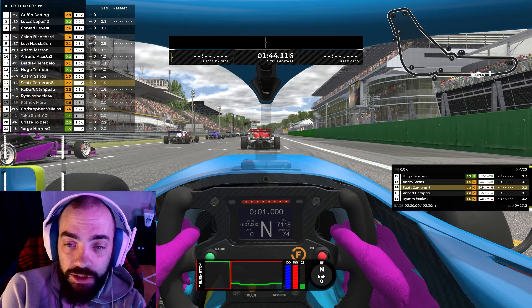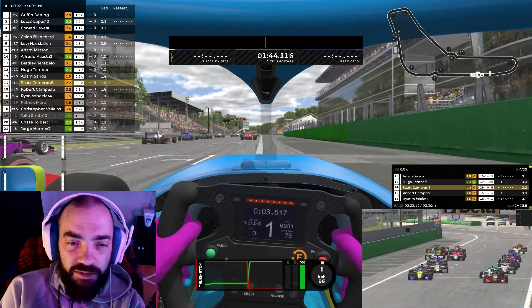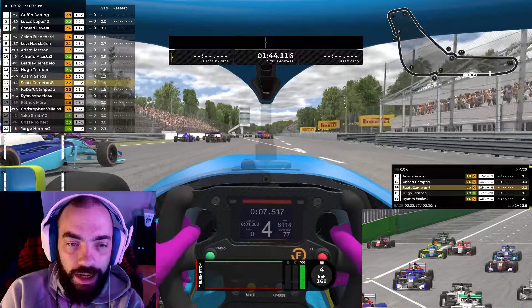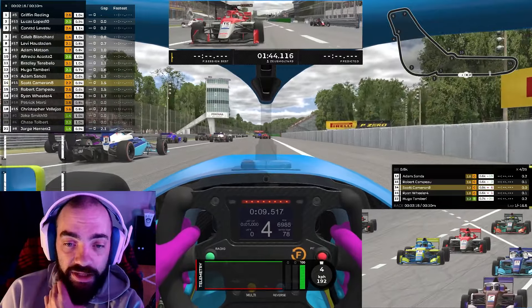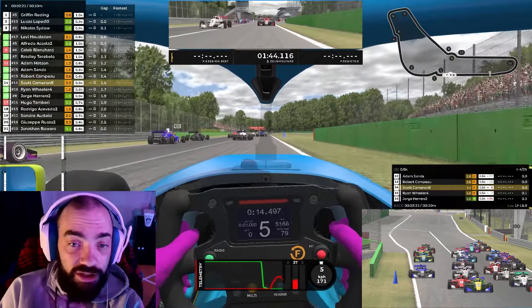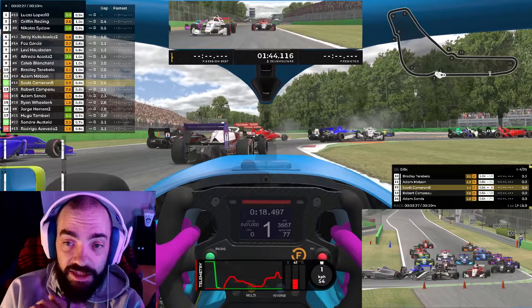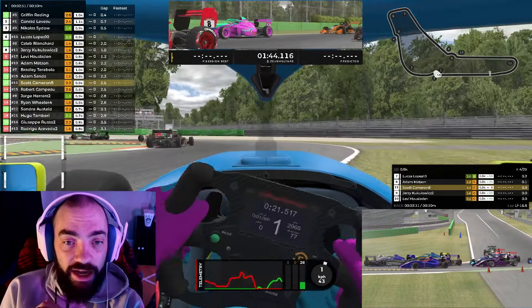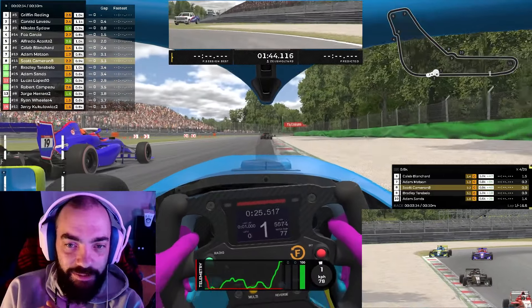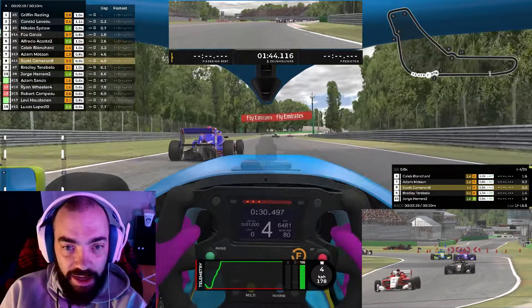Starting off in Super Formula Lights — very interesting series. I knew it existed, but I didn't really get past F4. I didn't really like F4 that much, so I was a bit apprehensive to try these. They're actually really good — a bit gutless down low, but not too bad. So this is the first corner. We really have to be careful here. You can see all kinds of nonsense happens. I decided to take the off-track route and go around them, and it actually gives me a slowdown penalty. Doesn't really matter — I'm already going slow, especially on the first lap.